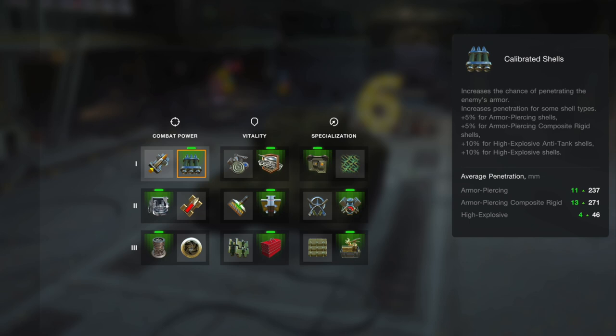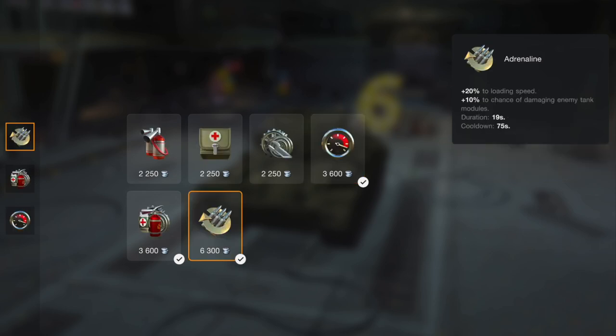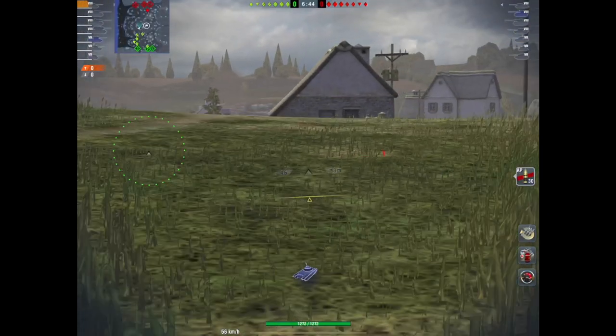This is my normal loadout when I look at the equipment. Obviously you don't have to follow this but this is what I go with and it seems to work for me. Provision-wise, I just want the crew and the engine at maximum performance so I generally load that. When it comes to consumables, I'm just looking for that extra tank-like play.